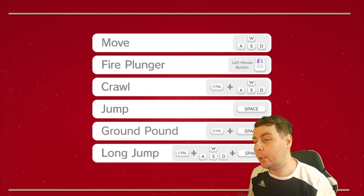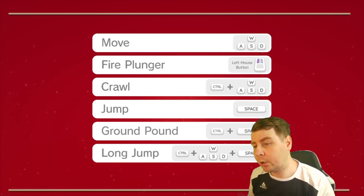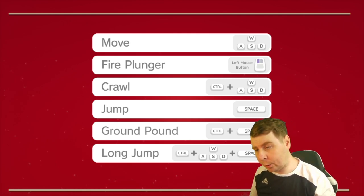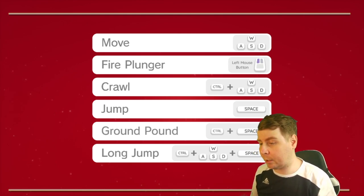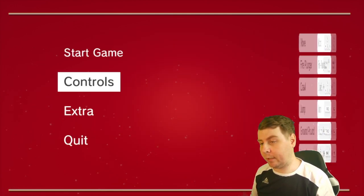First let's learn the controls. Move is W-A-S-D, fantastic. Fire plunger is left mouse. Crawl is control. Jump is space. Fantastic. Ground pound is control and space — that's going to be weird. And long jump is control, W, and space.